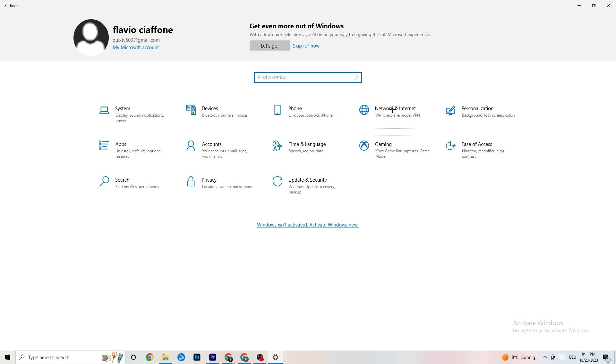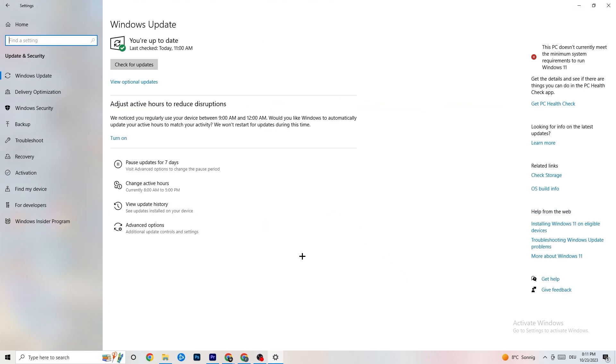Go back to the main Settings and click 'Update and Security.' Go to 'Windows Update' and check for updates. I really recommend that you update to the latest version of Windows, because this will increase your system's performance and help with every issue you're currently having.